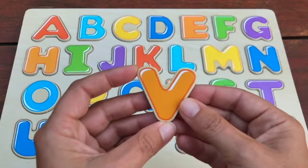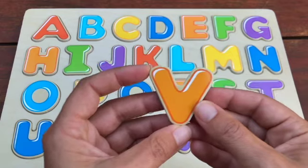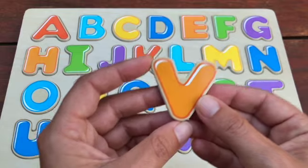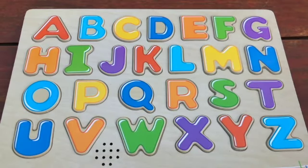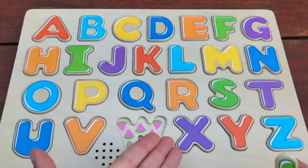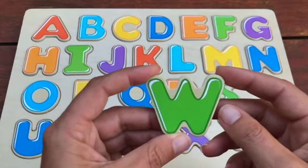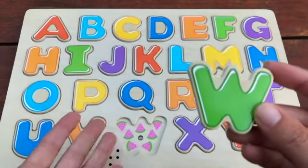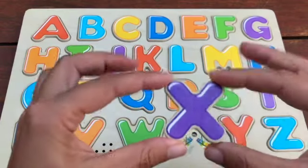How about this letter? Do you know what letter this is? It comes after U. Great job, this is a V and V is for Vine. V is for Vine. We're almost finished with our alphabet. What letter is this? That's right, this is a W and W is for Watermelon.